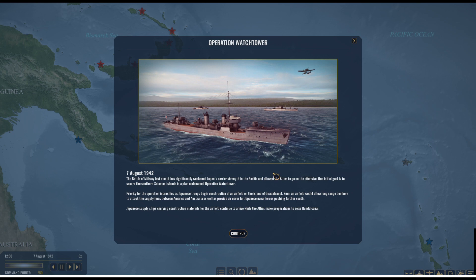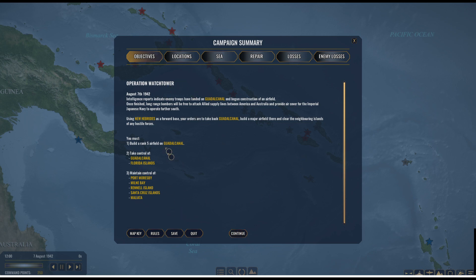One initial goal is to secure the southern Solomon Islands in a plan codenamed Operation Watchtower. Priority for this operation intensifies as Japanese troops begin construction of an airfield on Guadalcanal — such an airfield would allow long-range bombers to attack supply lines between America and Australia and provide air cover for Japanese naval forces pushing further south. Then you get the campaign overview giving objectives for the Allies: build a rank-5 airfield on Guadalcanal, take Guadalcanal, take the Florida Islands, and maintain control over Port Moresby, Milne Bay, Rennell Island, Santa Cruz Islands, and Malaita.